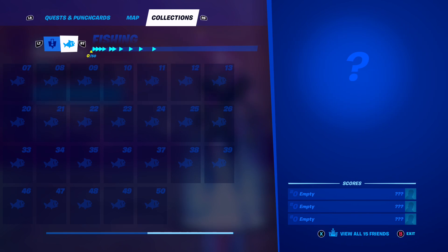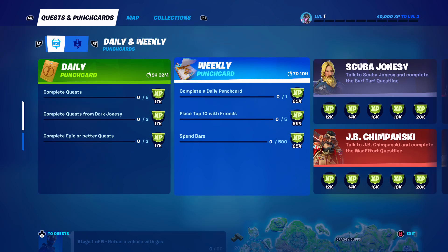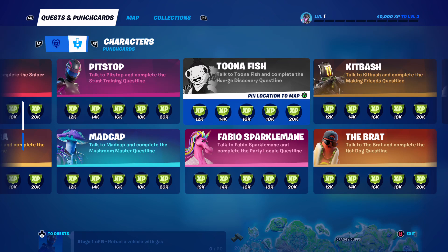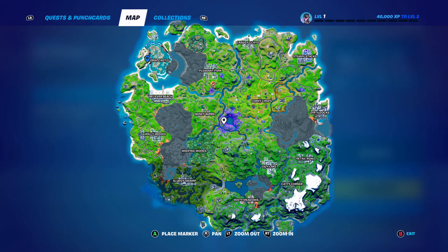If you want to complete the legacy achievement stuff, we've got daily and weekly punch cards — daily refreshes and the weekly ones over seven days, depending on what day it is. For character quests, you've got to talk to a character to get them unlocked, and you can ping their location. For example, Tuna Fish — talk to Tuna Fish and complete the Huyugi Discovery quest line. If you click on it and hit A, it pins it for you on the map — he was in Holly I think. Same thing for Scuba Jonesy — pin him and it shows where he is.